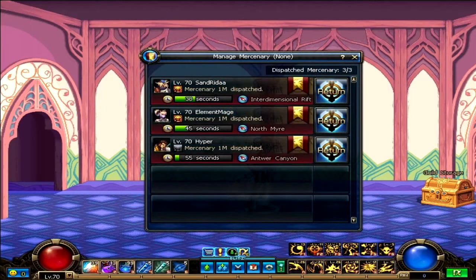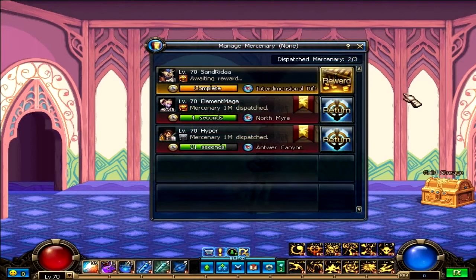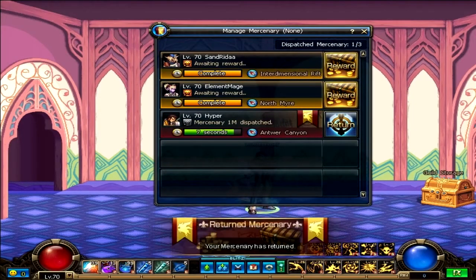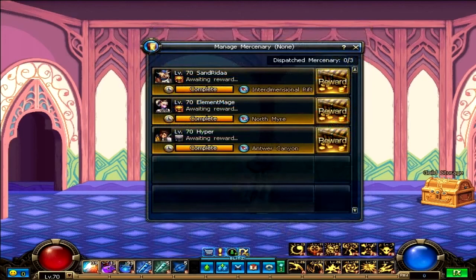You will earn rewards based on how long you dispatch your Mercenary and the avatars that character is using. You may send your Mercenary out for two hours, six hours, one day, one week, or two weeks time. If you want to bring your Mercenary back early, you can cancel their dispatch and still receive gold and other rewards.